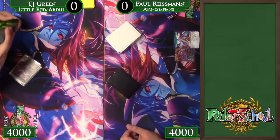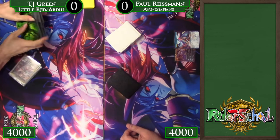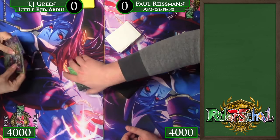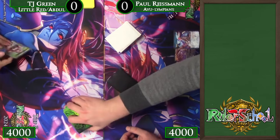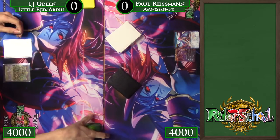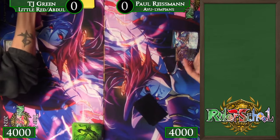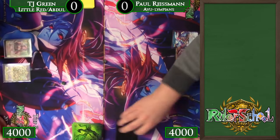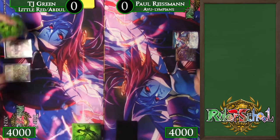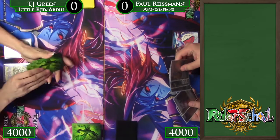This Little Red deck with Abdul is designed to pump stuff up very large and provide some protection or blanking with Abdul so that our stuff is always bigger than our opponents, and then make things huge and run you over with things like Revenant, being able to make every unique card in the graveyard a plus 4, plus 4 once you've flipped Little Red. IU is using the IU extension rule to really hyper-accelerate that Olympians package, kind of like we saw at the GP on stream, and this is just Paul's take on it.